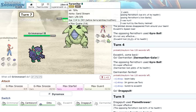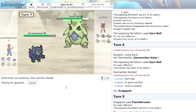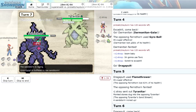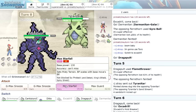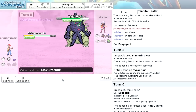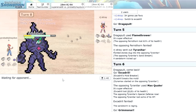We're going to Dynamax Grimmsnarl ourselves because we've got young Godzilla over here. We go right for Max Starfall. He decides to Dynamax and goes Max Guard — the Max Guard activated. We click it again. He goes for Max Rockfall and we are thick as hell, we took that. Max Starfall is going to knock out the Tyranitar. Grimmsnarl — OP as hell.